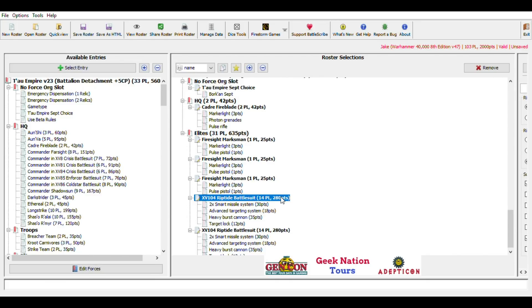Let me know in the comments what you think — should things be in different detachments or different Septs, or am I totally wrong to scrap the Storm Surge and second Y'vara? I like doing these not only to give direct feedback to my patrons but also because it's a good starting point for discussion — some of the best suggestions come from you in the comments. Both lists are on the Facebook page, link in the description below. Thanks for watching and happy wargaming!